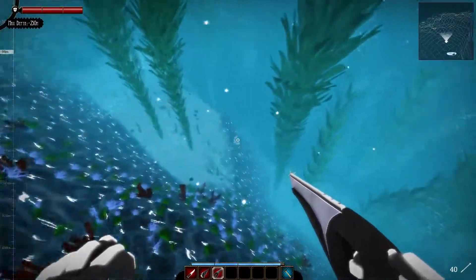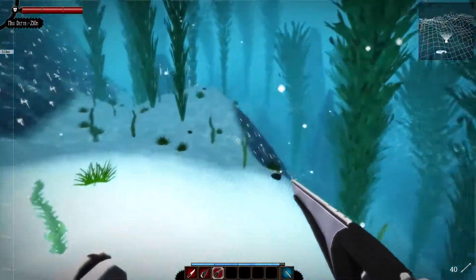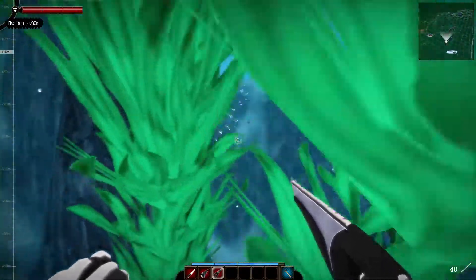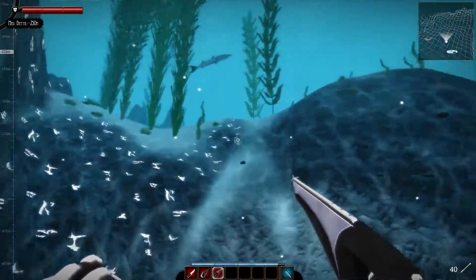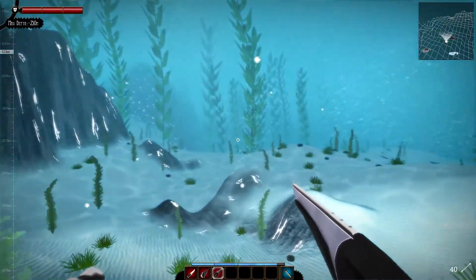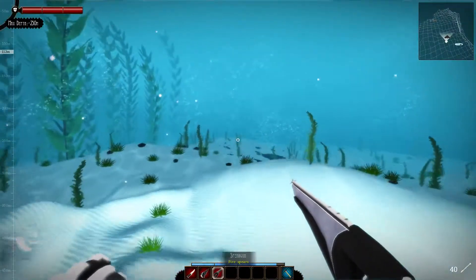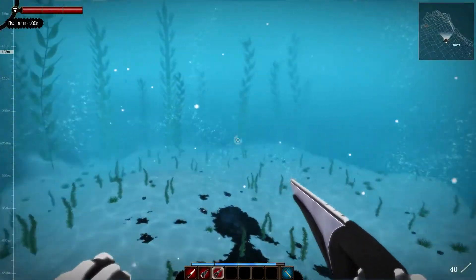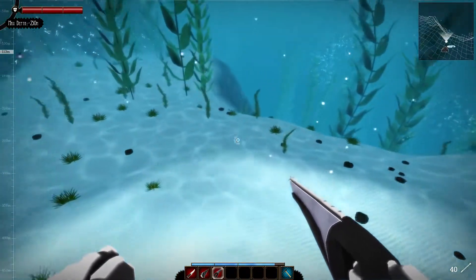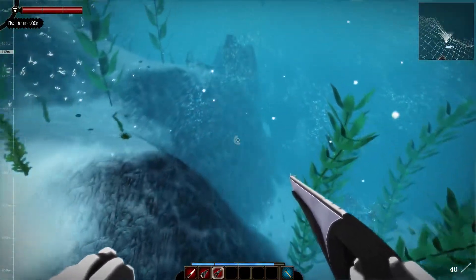We have plenty of food, hopefully enough air. Let's go ahead and go down. Hopefully on our way over here we come across some copper, because we desperately need copper. Not going the right way - we have to go this way. It's down there. I really hope we can go that far down. It doesn't look like it's a huge jump - yeah, we got this, we're fine.